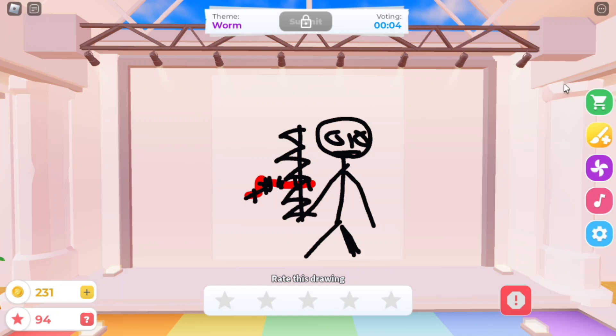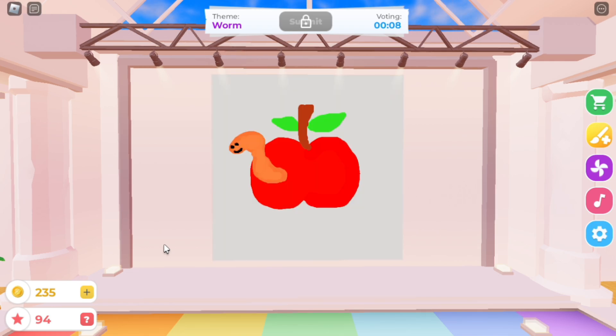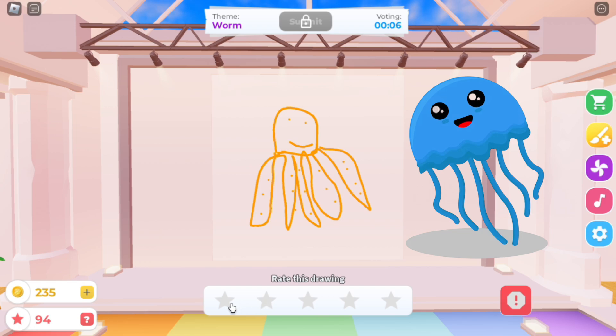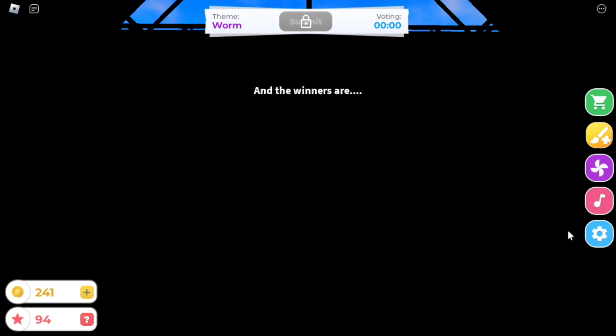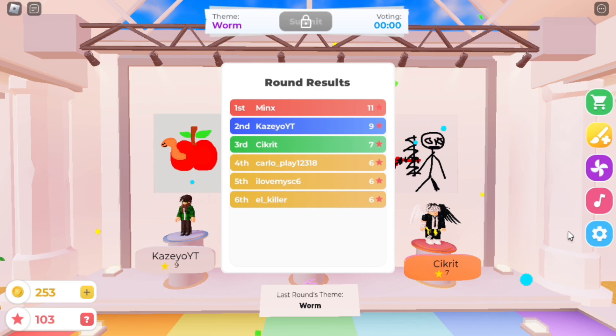It's time to judge the drawings. Did he kill the worm? Let's give him 2 stars. Are those worms in the glass? What do you think? And there is my drawing. Do you think we will win this round? That looks like a jellyfish rather than a worm. This one is nice — it looks like an earthworm. Is this a human worm? And the winners are... Wow, I got lucky. I won second place! Not bad. Now it's time for the next round.